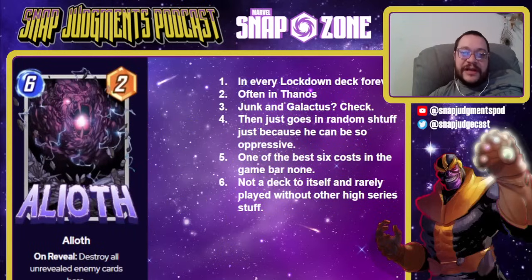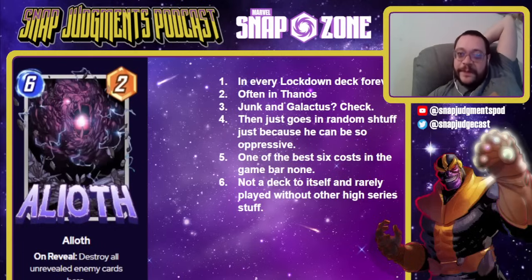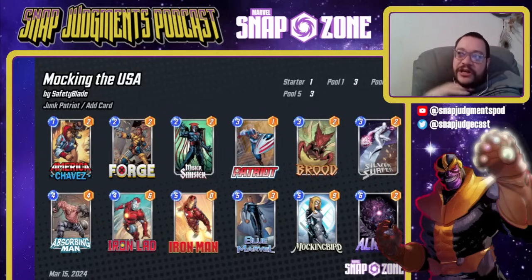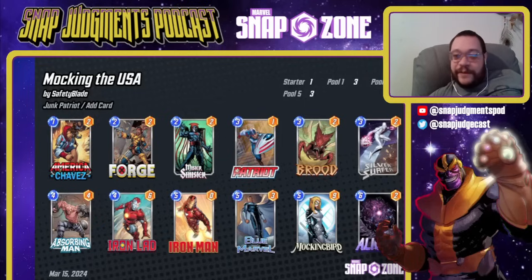On to Series 5. Our first Series 5 card is Alioth — a 6-2 on reveal, destroy all unrevealed enemy cards here. You know Alioth; you've lost to Alioth. This is going to be in every lockdown deck forever. It is the ultimate lockdown card — often in Thanos, Junk, Galactus, and sometimes people just run it in random stuff because it can be impressive. This is one of the best 6-cost cards in the game, bar none — top three or top five depending on how you classify Thanos. This is a Mockingbird list that runs Iron Lad, Mockingbird, and Alioth — about as cheap as you get for this card. It's going to go in decks that run High Evolutionary or Thanos, so they'll all be expensive. It is an amazing finisher if you can get a bunch of power and priority early; otherwise it's a dead card. Patriot is amazing at getting priority, so Alioth is great in it.